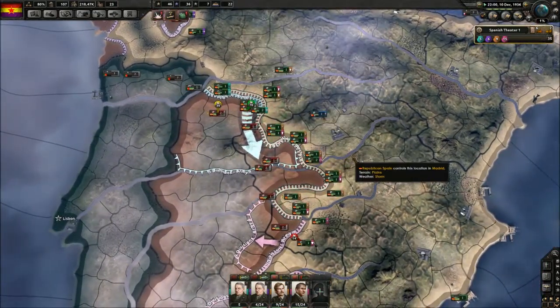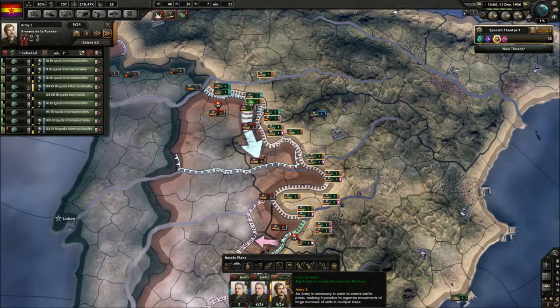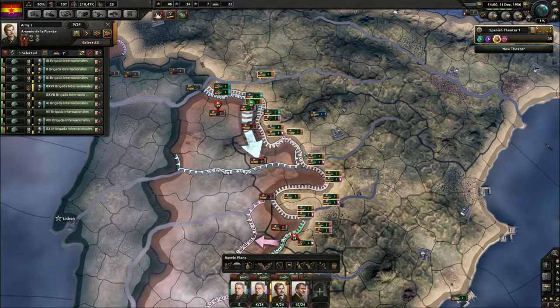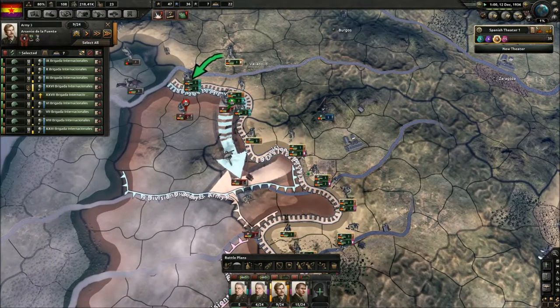This should move some troops down here, which means we should use these gates to attack as well. You don't have any attack plan though, so that's kinda hard.